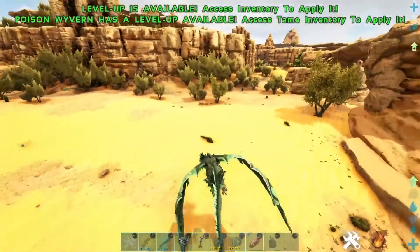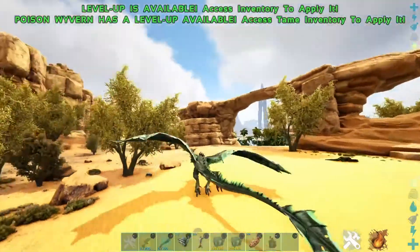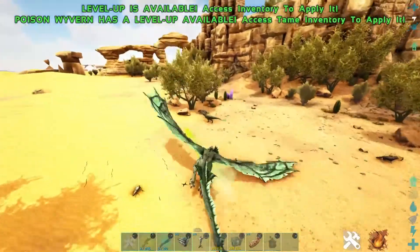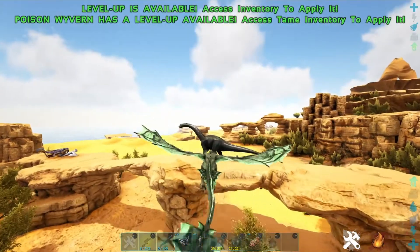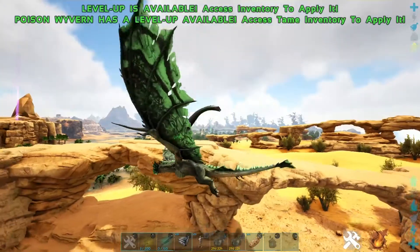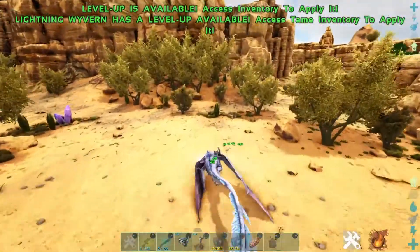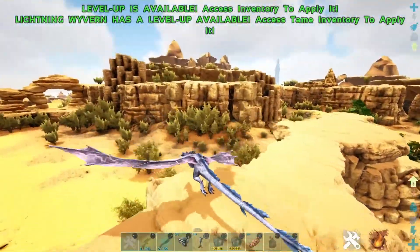So the poison wyvern — a lot of people hate this thing because it doesn't really do that much damage, and it shoots poison balls which are really hard to aim. They're actually not that hard to aim if you just get good. It's easier to hit bigger targets with the poison wyvern, and also this does torpor damage as well. Another thing is you can shoot it way faster than every other wyvern — you can shoot the poison balls in quick succession, which is pretty useful, unlike the other ones where you have to charge up. And then the last one is the lightning wyvern, which shoots a big bolt, and every millisecond that you hit with it does damage, so it's more about how long you can keep hitting with the lightning bolt.